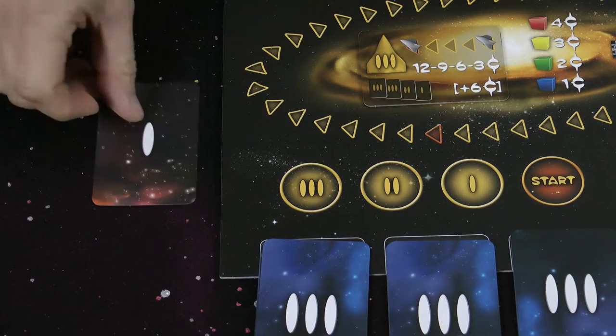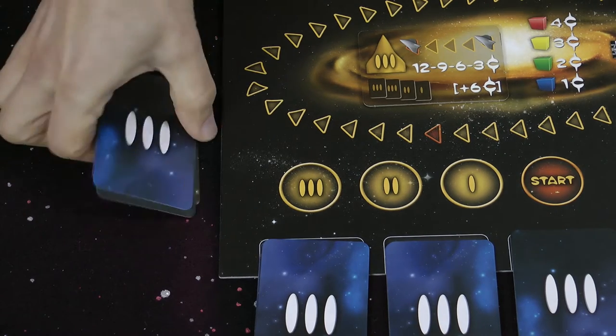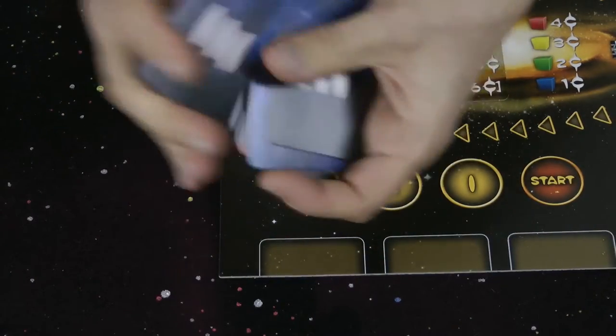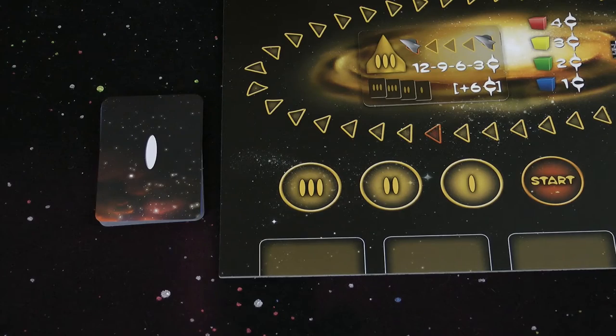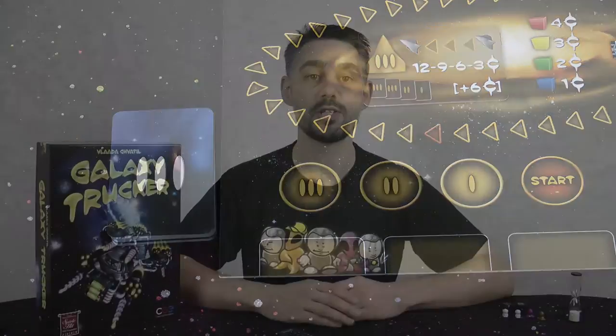When everyone's done building you make up a fourth pile of cards in the same way as the other three. You put all four piles together and shuffle them to create the adventure deck. If the number on top does not match the current round number, keep shuffling until it does. So even if you looked at all three piles during building, there is still the fourth pile of cards which provides an unknown element.